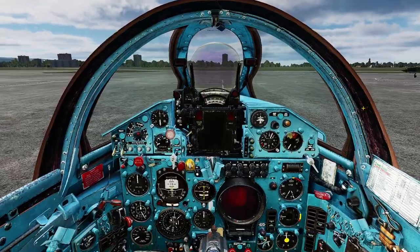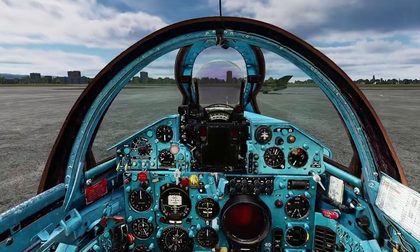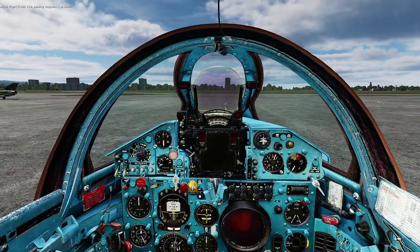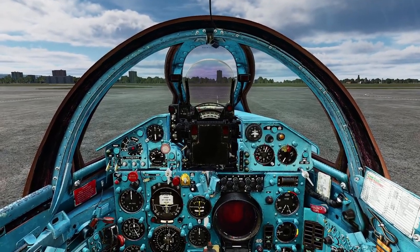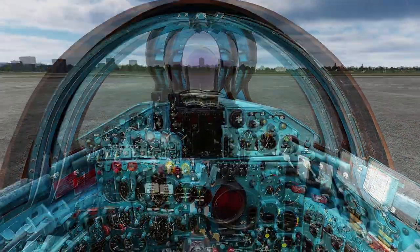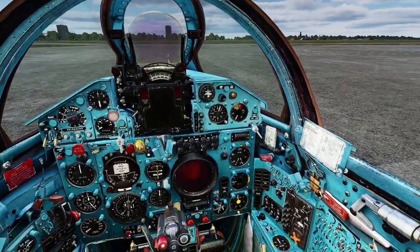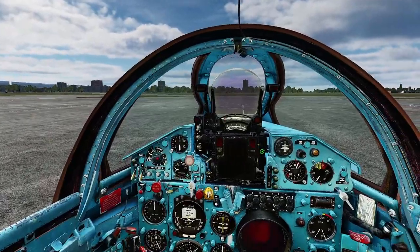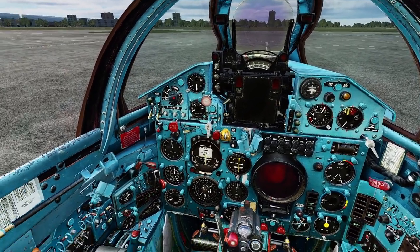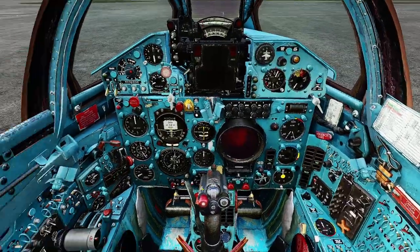The next few things are going to be dealing with what you want to be doing on the ground before taking off, and there's actually a fair bit of these. Most of these apply whether you are starting up manually or doing the auto start-up, because the auto start misses a lot of these. I've just run this through the auto start to get us into position — normally I would be manually starting, but if you're starting out you may well be auto starting. This is what the cockpit will look like as soon as that's completed.